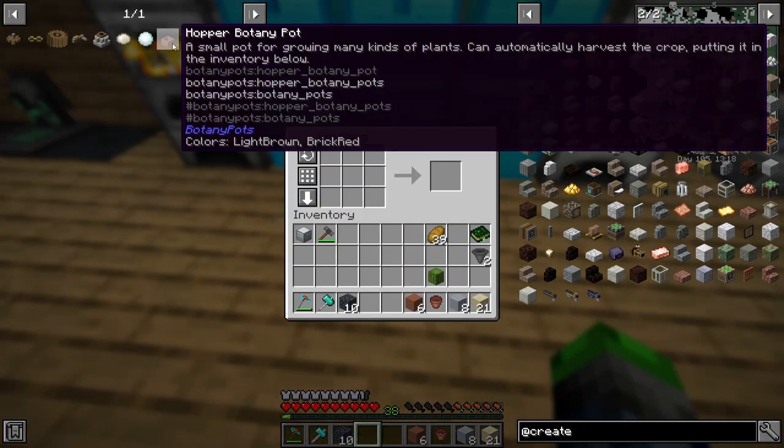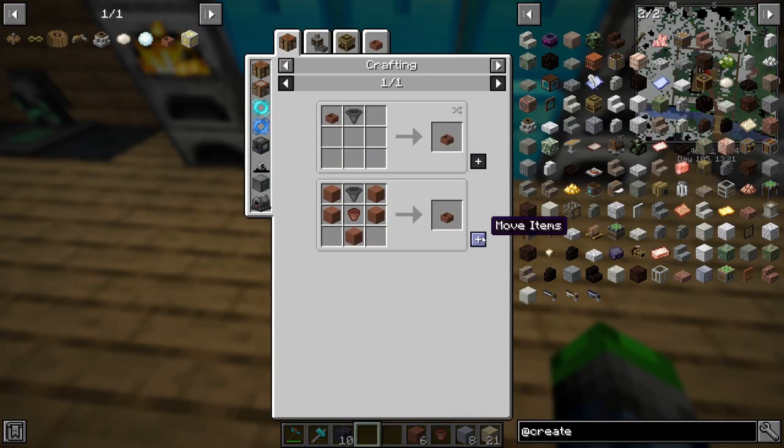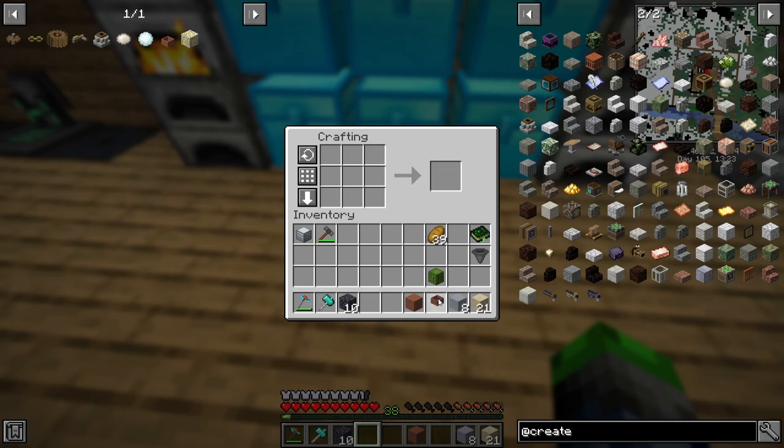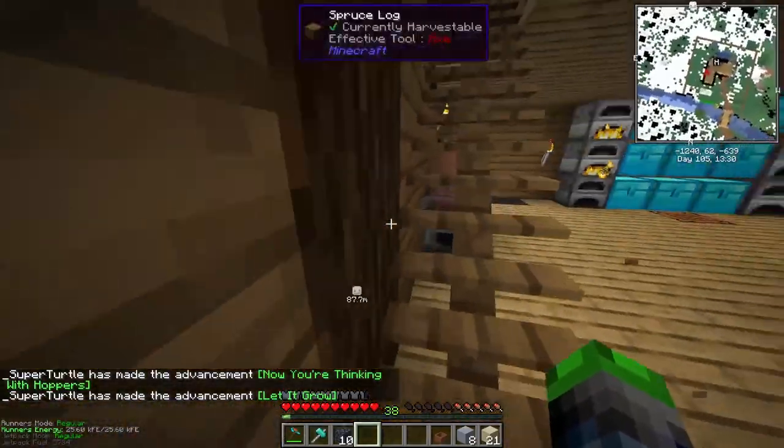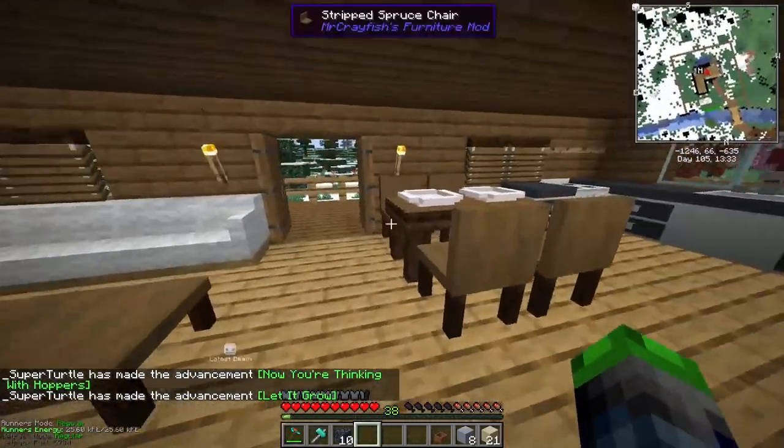We should have everything we need for a hopping botany pot - yep we sure do. Now we can put the cactus in here. We made a few achievements: 'Now you're thinking with hoppers' and 'Let it grow.'